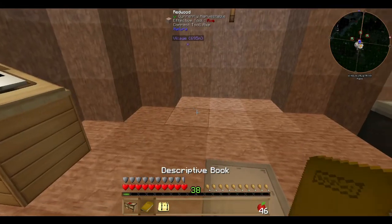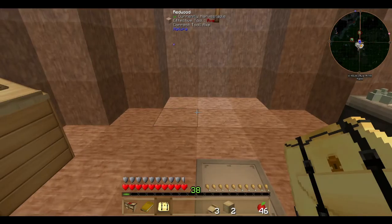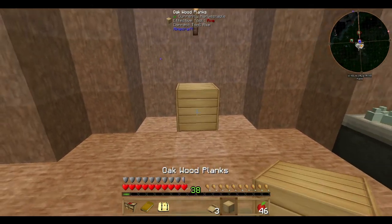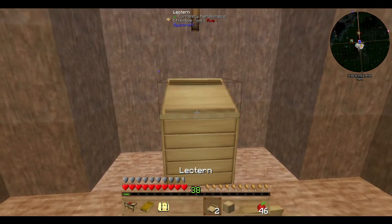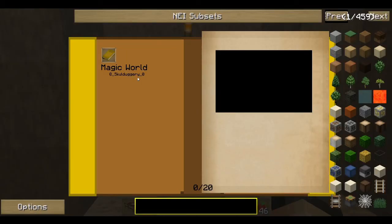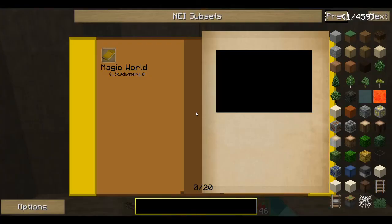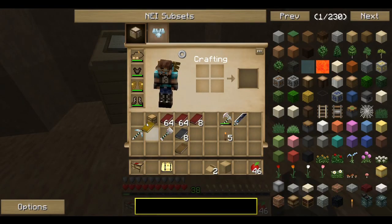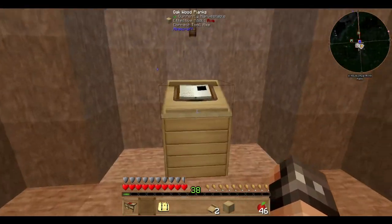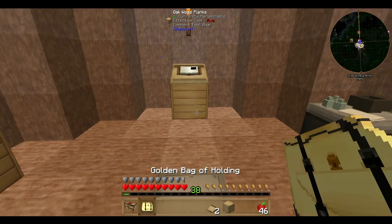I take out my block of wood so I can have my lectern. I'm going to get another one of these actually. I'm kind of praying here a little bit because I've been having some issues with these worlds not loading in immediately. My lectern and my descriptive book — this book is my magic world. With my golden bag, I have placed a load of these linking books in here.